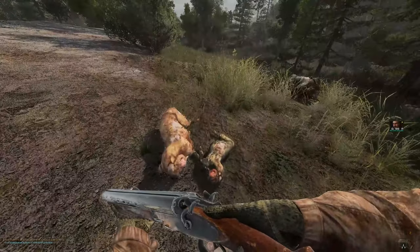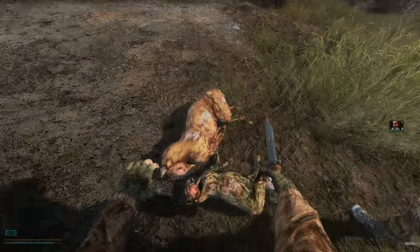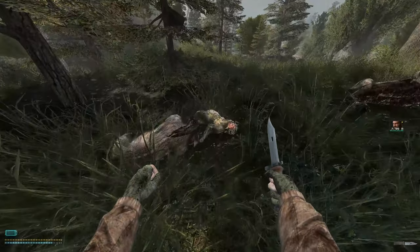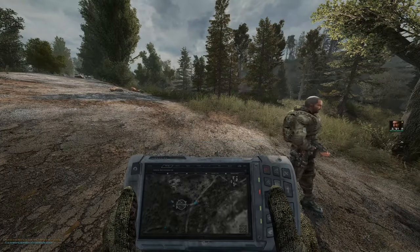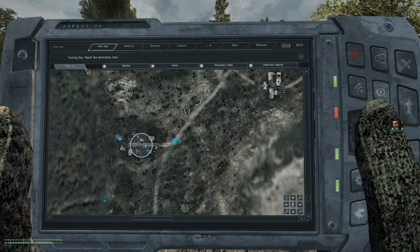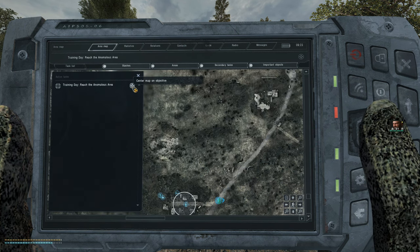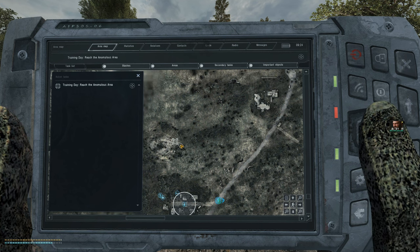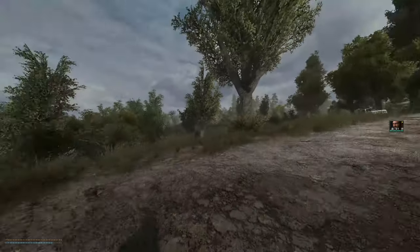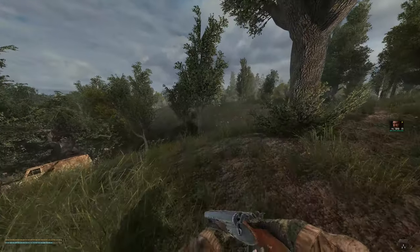I don't know where that anomalous area is, man. We'll chop all of these up if I can — I need a stronger knife for the boars. Where do we go? Let me check the task list... reach the — it's up that way somewhere. I'm going to use my PDA to orient myself. Okay, let's go there I guess.